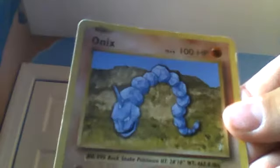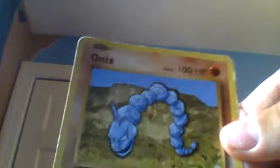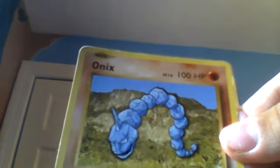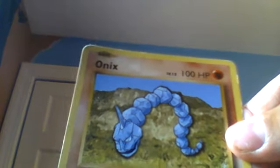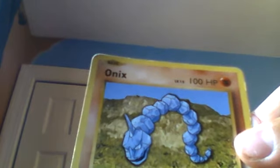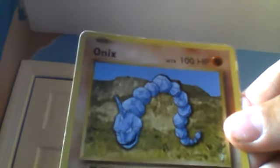2 Pokémon left. Now we have a 100-health Onix. It has Harden: during your opponent's next turn, if this Pokémon would be damaged by an attack, prevent that attack's damage done to this Pokémon if that damage is 60 or less. And Rock Throw, which is 40 damage.